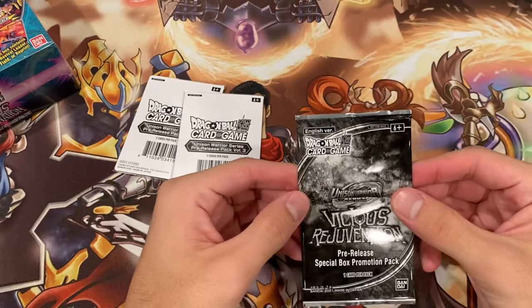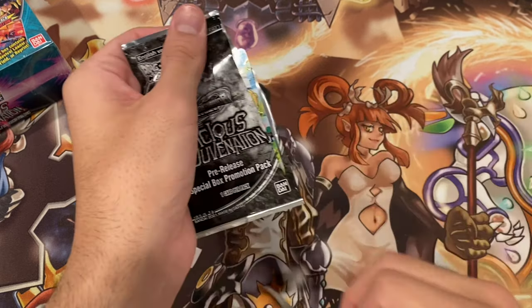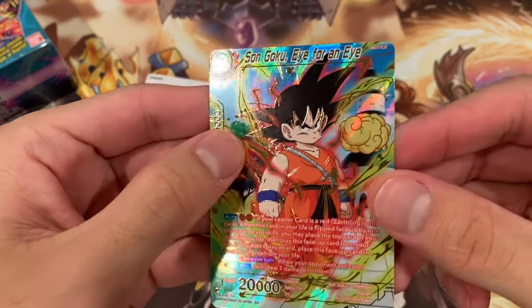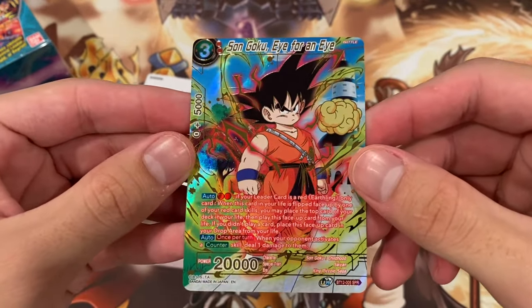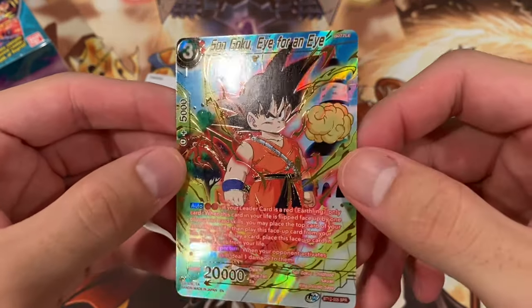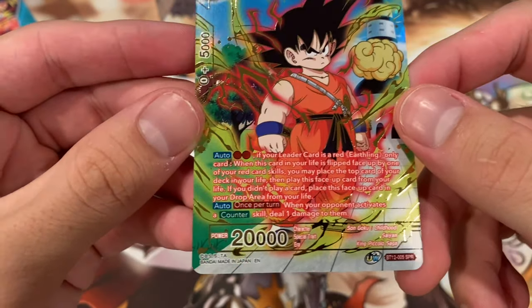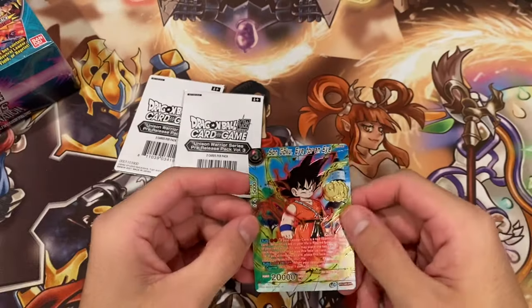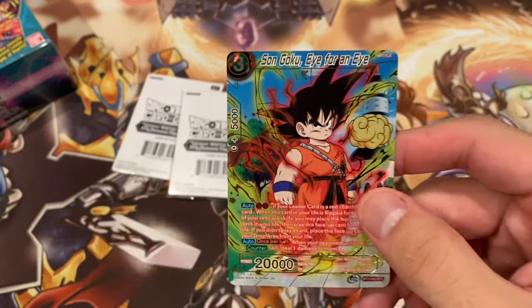So this is the pre-release special promotion pack. I don't know if this is unique or anything, but — whoa, okay. I guess it's an SPR from the set. Sengoku, Eye for an Eye. That looks so sweet. Oh my god. It's just an SPR. I'm just going to read the bottom auto: when your opponent activates a counter, deal one damage to them. That's actually so crazy.